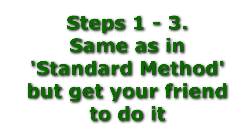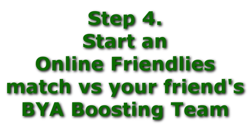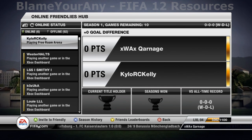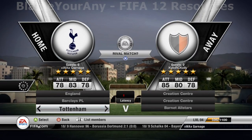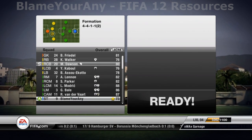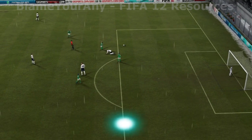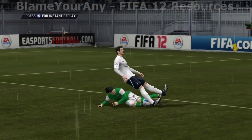Steps 1 to 3 are the same as the standard method, except you will need your friend to bookmark, download, and edit the BYA boosting team instead. Next you will want to invite your friend to an online friendlies match, and play as your virtual pro's team while your friend selects the BYA boosting team. Before the match, make sure your virtual pro is in your desired position, and that your friend is using the right formation and tactics to make things as easy as possible for you. Just like the other methods, you are playing against a weak team, but now the team is controlled by your friend, meaning you can create specific scenarios to help you get some of the tricky accomplishments, whether they be bronze, silver, or gold.